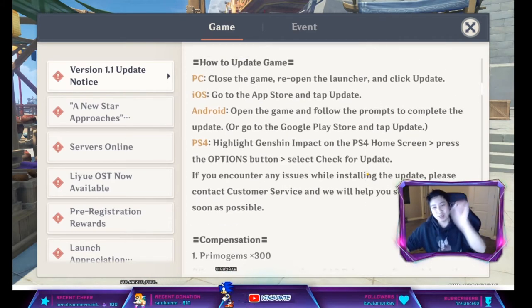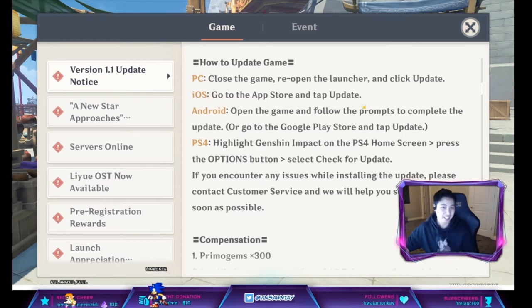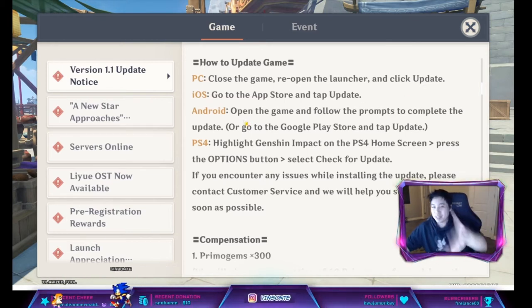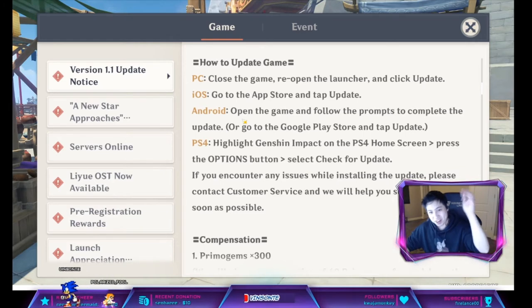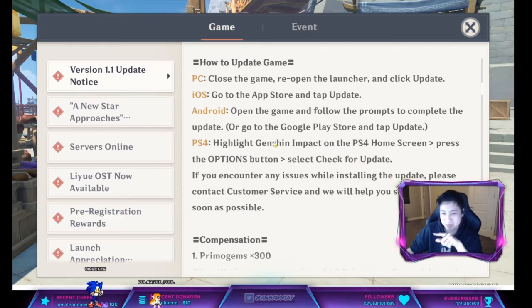Make sure to close your game and then reopen the launcher and update if you're on PC. Go to the App Store and click Update for iOS. If you're on Android, go to the Play Store and click Update. If you're on PS4, go to Options and check for Update — I'm not familiar with PS4, but that's what it says here.